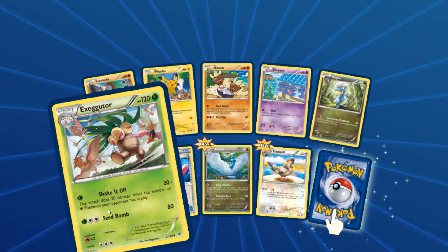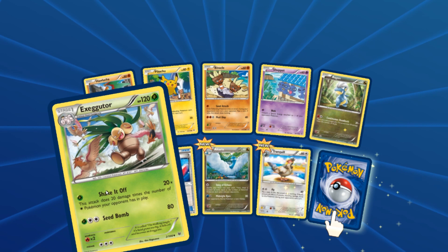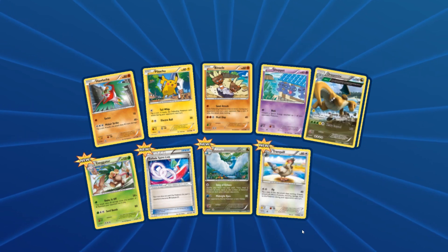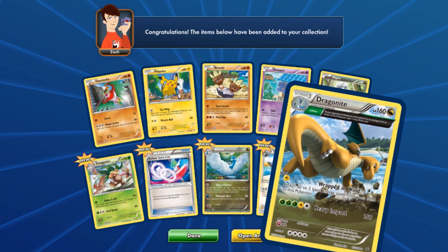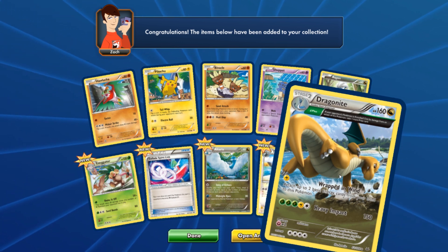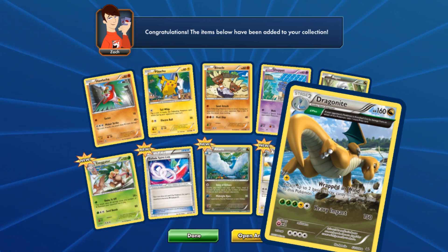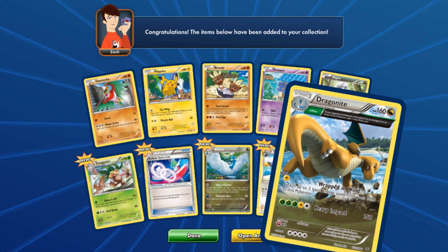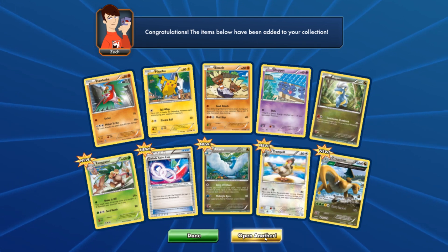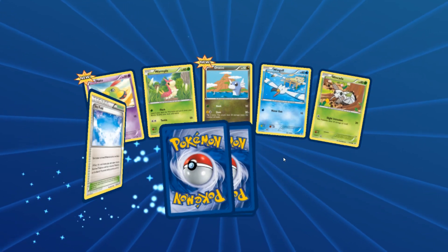Once again no double rares — third Pikachu already, can I get something else? We got the Exeggutor, 120 HP, it's got Shake It Off. And it's a Dragon Knight with Heavy Impact — wow, this Dragon Knight looks pretty awesome, punching the ground. It's like punching the beach. It's pretty impressive — makes some pretty epic punches. Let's open another one; I think we got like 10 left. We're doing pretty good — three EXes already, one of them full art.